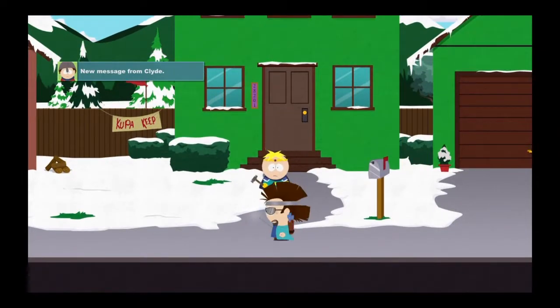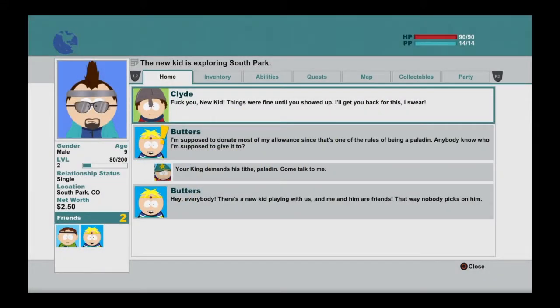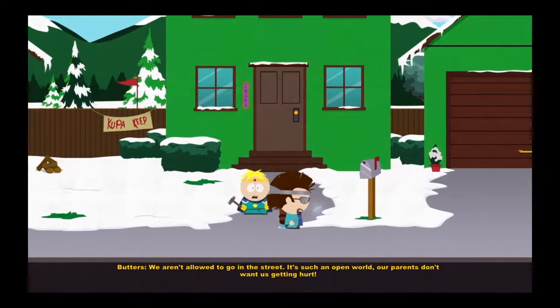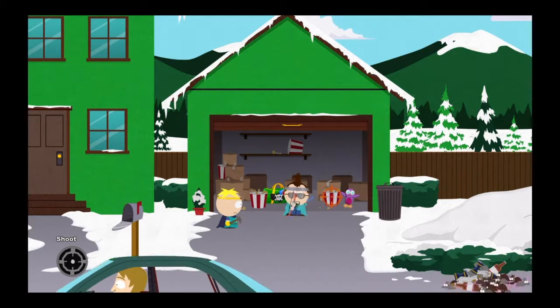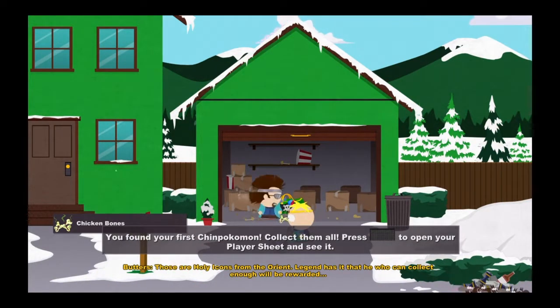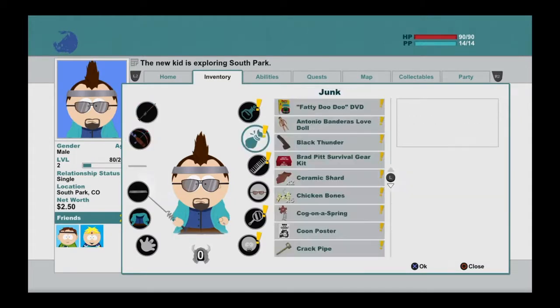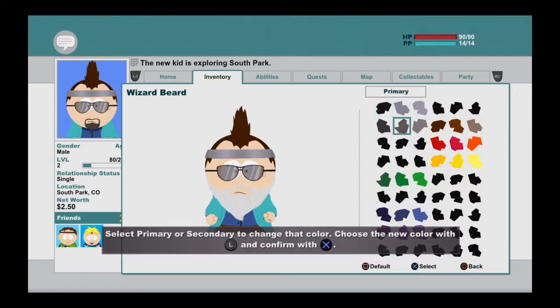Now we're outside of Cartman's house. We aren't allowed to go into the street. Got Scott Malkinson's messages and some implied stuff from Butters and Cartman — you gotta break things. Now that I got that key I'll go in here. Can't really do much. In all fairness, Pengen was one of my favorite Chinpokomon from the show — everybody was like 'oh I love Shoe,' but no, it's Pengen because he's like a penguin.